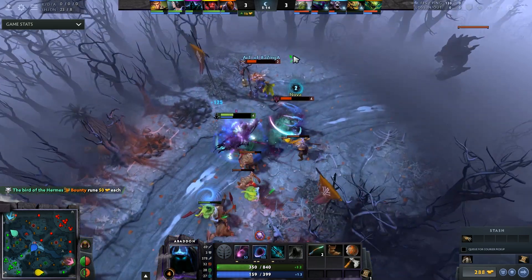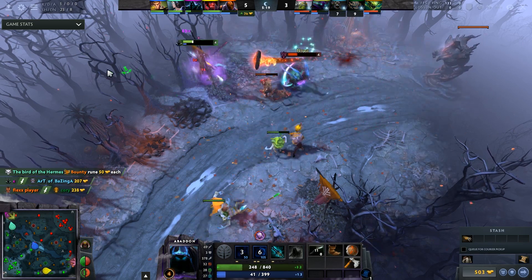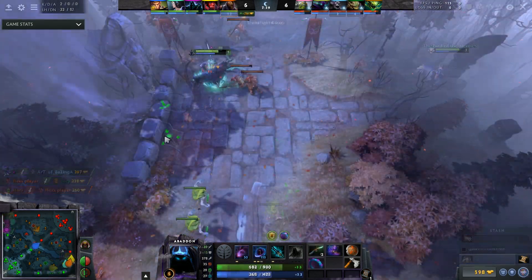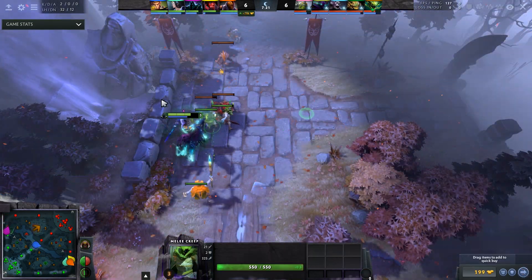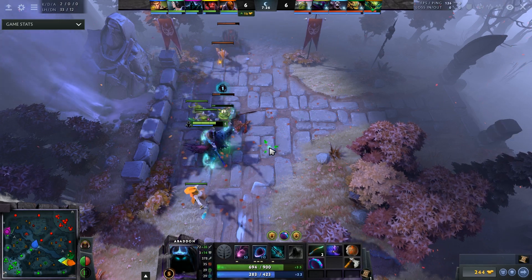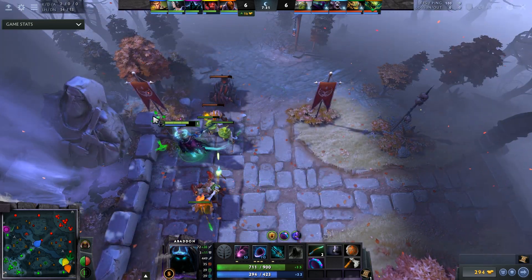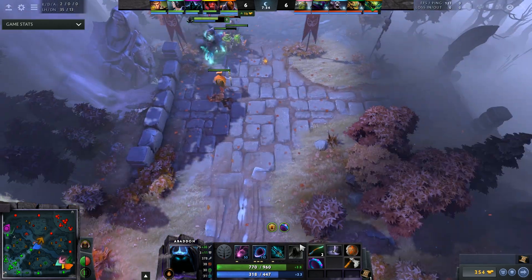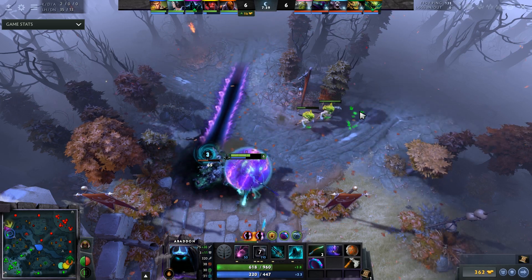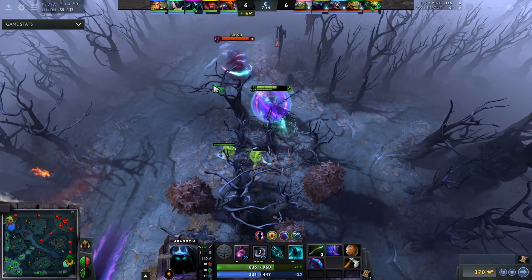If you really spam Abaddon, you begin to understand the unbelievable amount of options he has. Does your lane stink? Are you against a tri lane? Simply take the point in your queue that allows you to damage yourself and deny yourself — you can avoid feeding first blood, you can avoid feeding a lot of kills, and you can even use it to secure CS. Does the enemy lane have something you need to purge, like a dazzle poison touch? You can level your shield and purge that off. Are they a melee hero? Then you level your Curse of the Avernus. These options allow for a really versatile offlane hero that can be picked early into the draft.